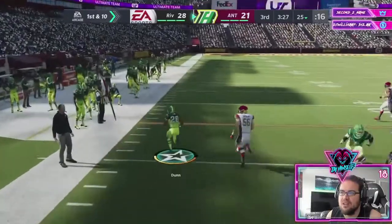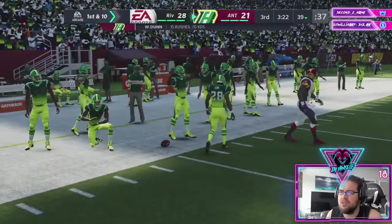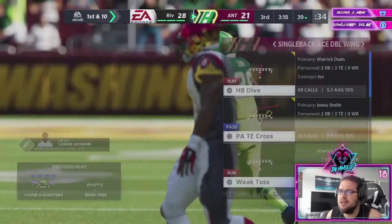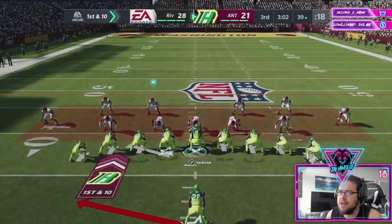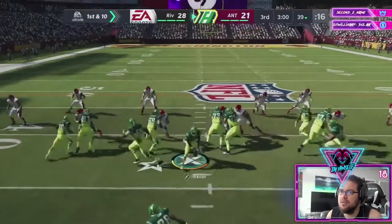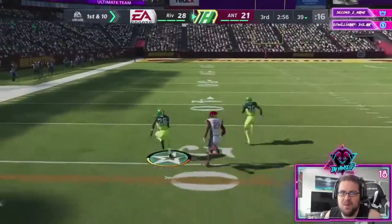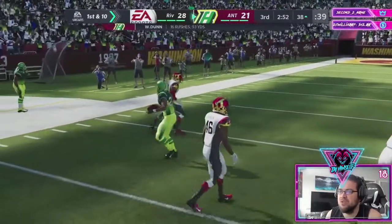Nasty Streak beats his man, and then he might go and get more people. We're just gonna keep running this play — it'll show you how to use the journal to cut it back inside. All this together is probably the best run in Madden 21.